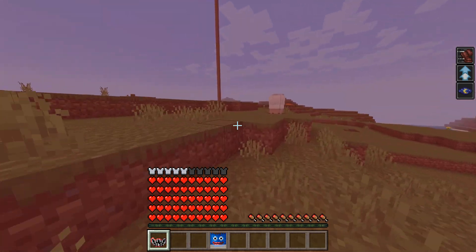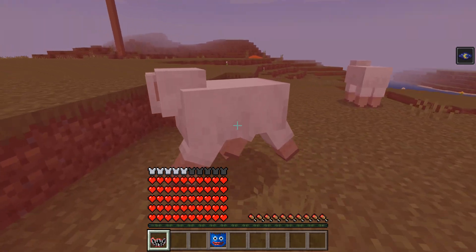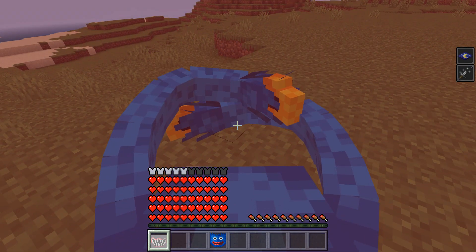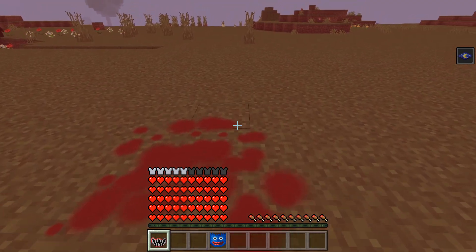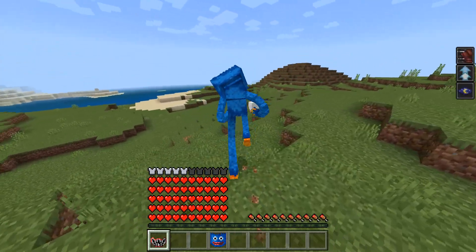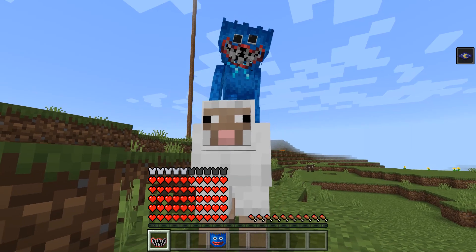Hello, sheep — sorry, but today you're going to die. You just go to the sheep or any mob and push the bite button. It's really brutal, and from third person it looks like this.